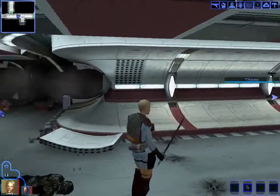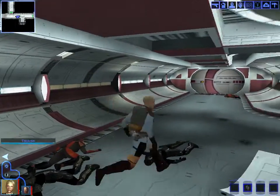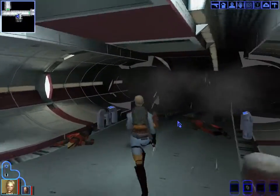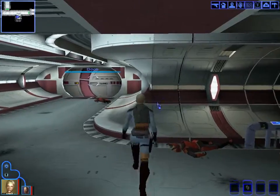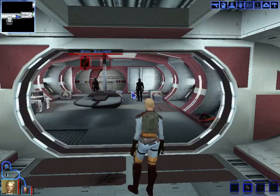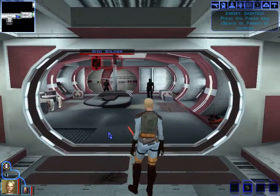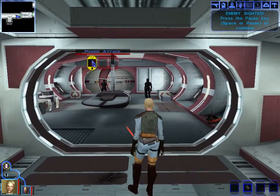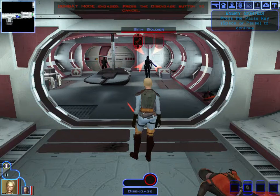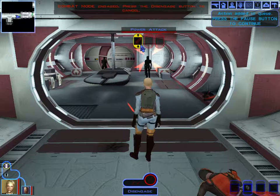We figure if we switch to a gun, we won't have much problem staying out of range. We're getting used to the controls. We open up with a power attack, then run over and do a normal attack.